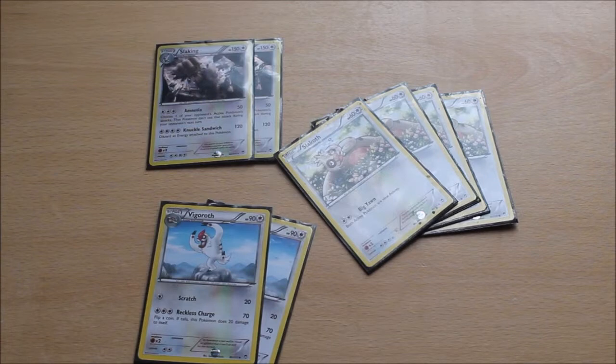So here we have the first of the two evolution lines that you run: 4 copies of Slakoth, 2 copies of Vigoroth, and obviously your big heavy hitter, 2 copies of Slaking. Slakoth has the attack Big Yawn, so both active Pokemon are now asleep — no damage, so it's kind of more of an effect than an attack. Vigoroth — you could use Reckless Charge, but you're pretty much benching it and hoping to evolve into Slaking, even though this deck does run Rare Candies.